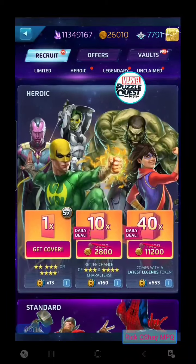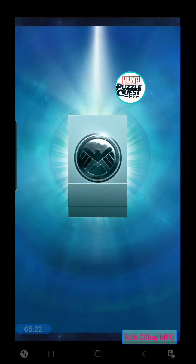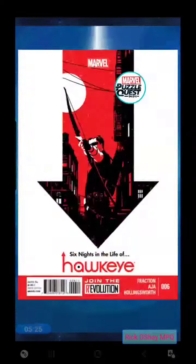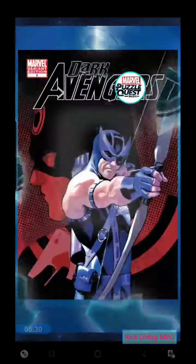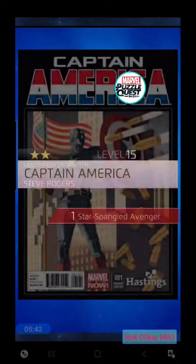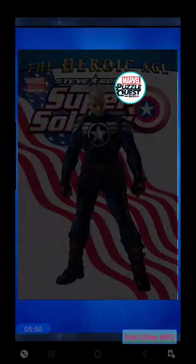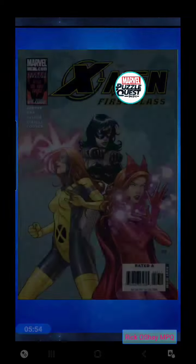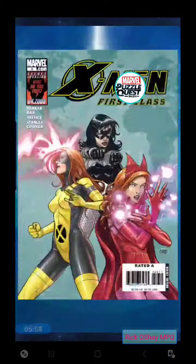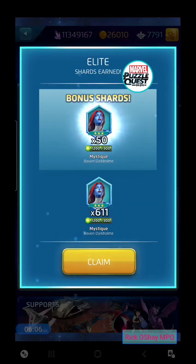Let's go down to the Elite tokens — we don't want to do Heroics yet, we want to start with the Elite tokens. 47 Elite tokens is crazy. We'll do the Quick Claim and watch this roll through. Let's see how many three-stars we get, starting with Spider-Man, Magneto, nice hit on Blade, Quicksilver, Thanos, another Quicksilver, Squirrel Girl, Electra, Captain America, She-Hulk, Daredevil, another Blade, and bonus shards. Very nice run on the Elite tokens.